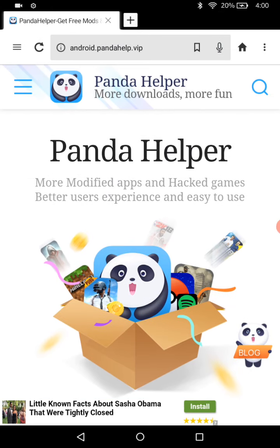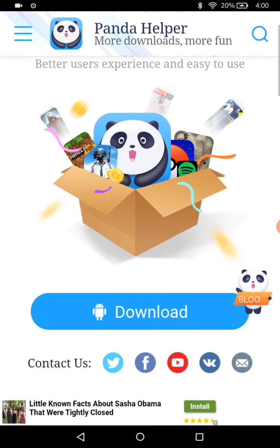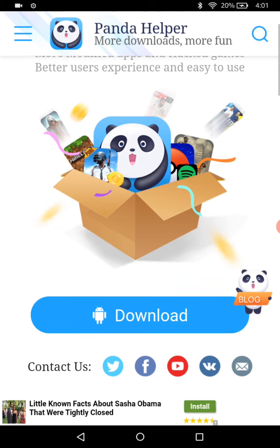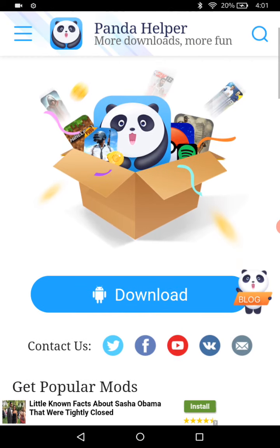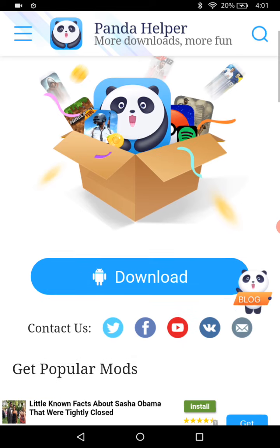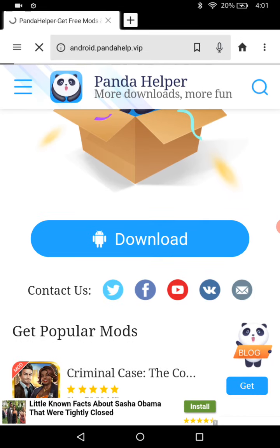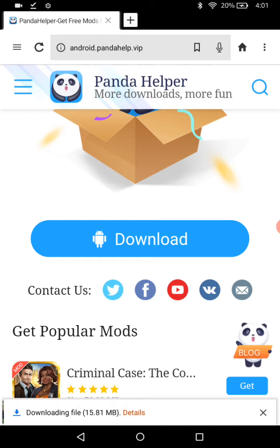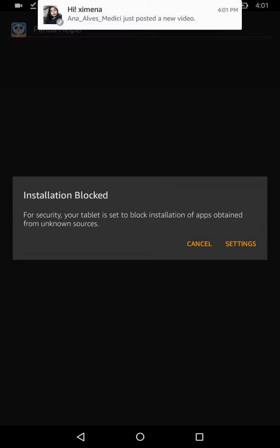This one is for Android. If you have Apple you might find a different screen — there's probably a video on YouTube for that. So we're gonna click Download. It says 'Do you want to download Panda Helper?' We're just gonna download it and click Open.